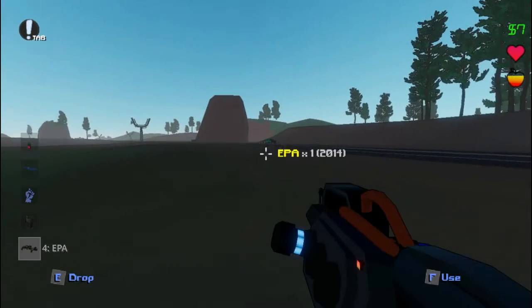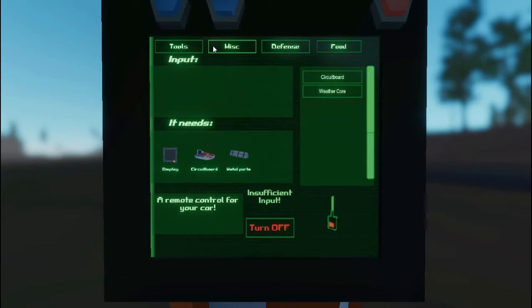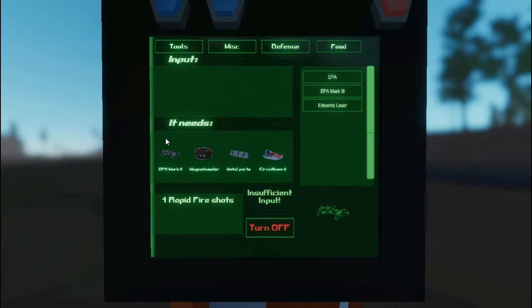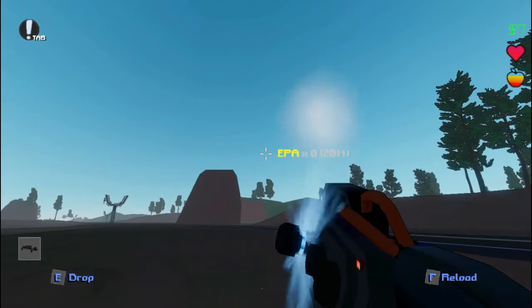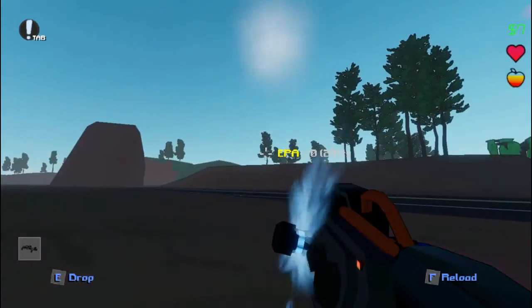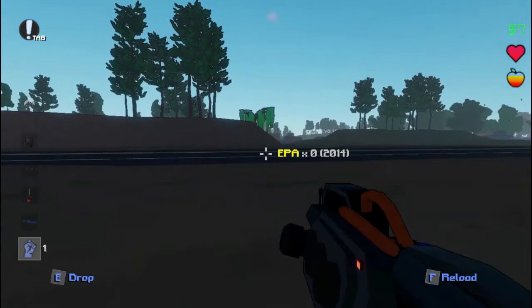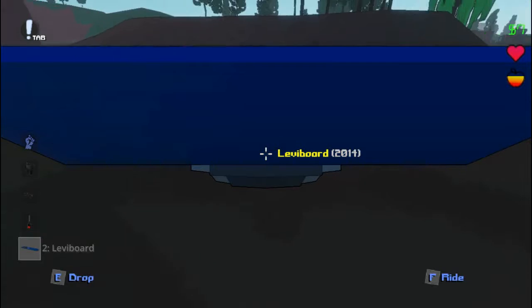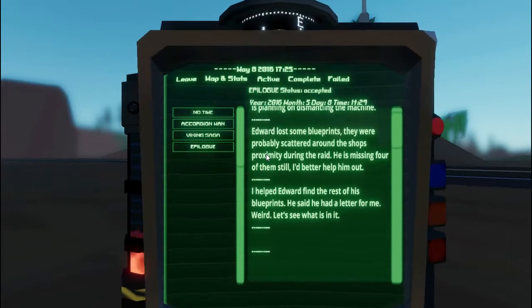I really want to get the EPA. I don't know where the blueprint is for EPA Mark 2, but for some reason I have the blueprint for EPA Mark 3. So I really need to find EPA Mark 2 to get to Mark 3 — but I'm stuck on the base EPA. It's still a good gun with one shot, but it takes like three hours to reload. Anyway, this is basically what I have so far in free roam — I just got into free roam today, I just finished act three today.